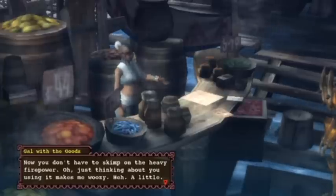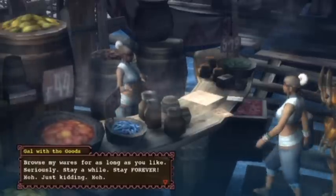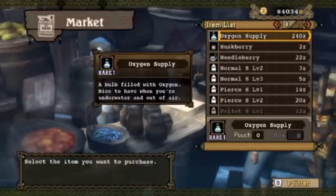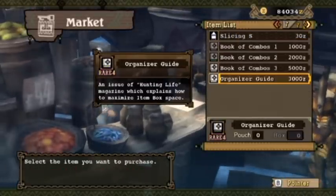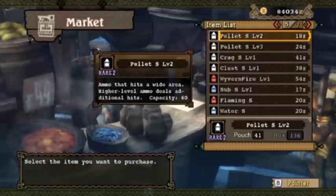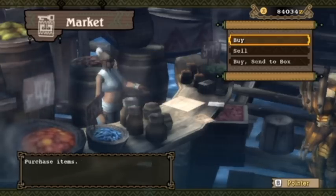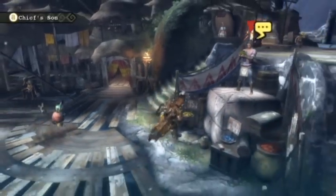She's got pellet level three. She probably has some other things too — she now sells exhaust shot as well, and slicing. I think freeze might be new, and she sells needleberries. Great, all good things.